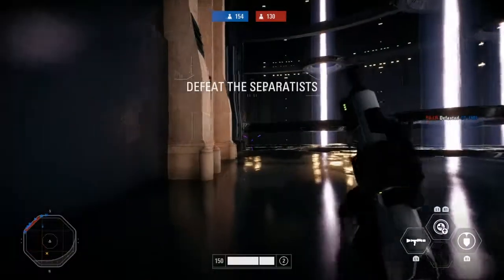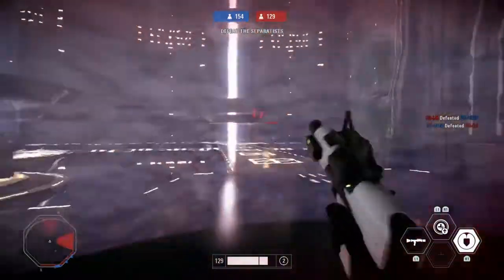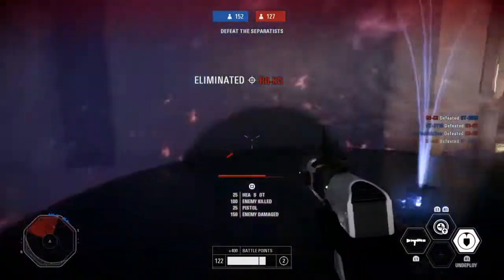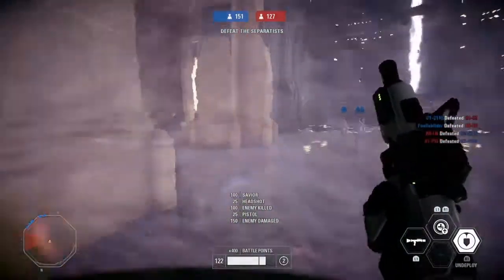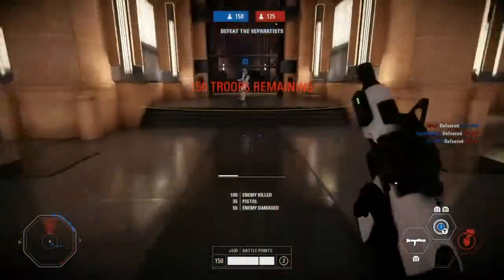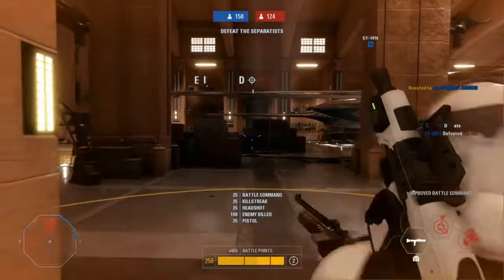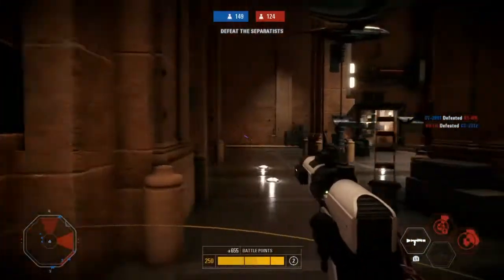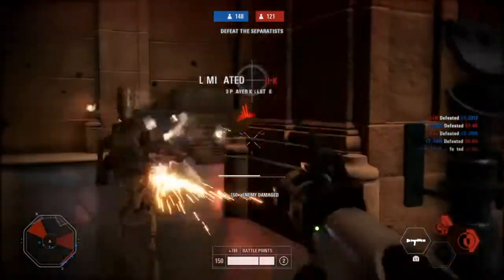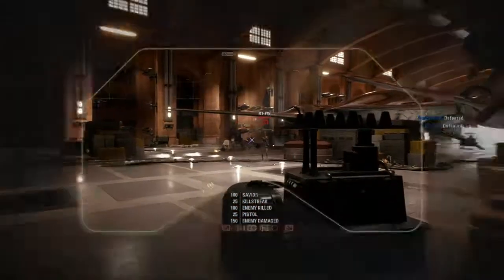Keep this in mind: if an officer puts up a squad shield or turret and they die, the squad shield or turret will be destroyed. So it's an easy way to deal with shields and turrets — kill the officer that planted it. The only thing is, you don't know which officer it is, so sometimes it's just easier to destroy the turret or shield directly.